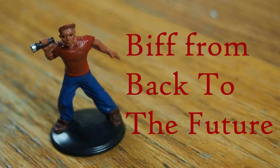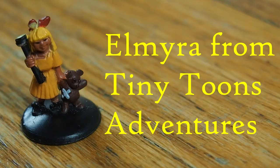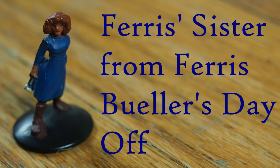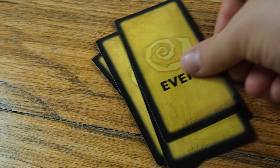The remaining players choose to be one of these potential suitors: Biff from Back to the Future, Mila Kunis, Elmyra from Tiny Toon Adventures, Luigi's Mansion, and Ferris's sister from Ferris Bueller's Day Off. Next, deal every player five wedding event invitation cards. Now you're ready to start playing.